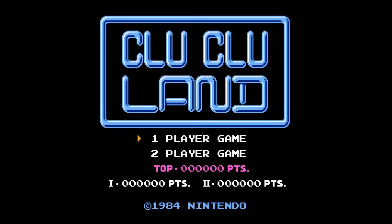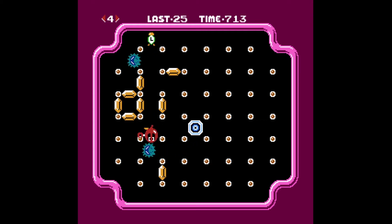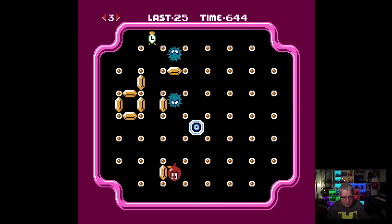Clu-Clu-Land. Catchy little tune. Nintendo had a lot of little catchy tunes at the beginning of their early games. I do vaguely remember this from being a kid — a friend of mine had it. And I remember you kind of have to draw patterns or find the patterns of the coins. I don't know what this has to do with the evil sea urchin.